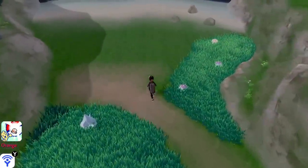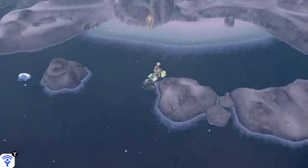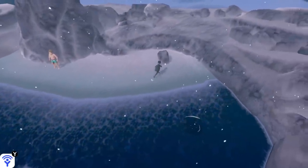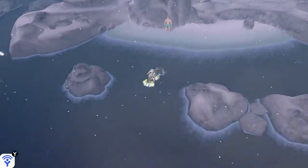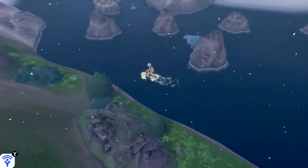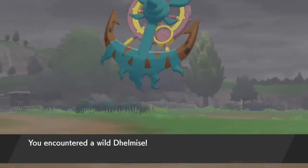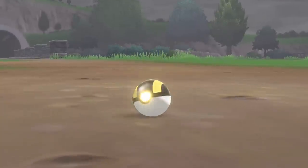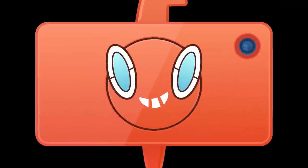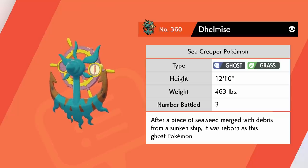Before we head on to the tunnel, I actually wanted to go back and get some hidden items that I missed on the beach. I believe one of them was right over here — it's gonna be a Normal Gem. That's not really the most exciting item. But what we haven't caught yet is a Dhelmise. And here we get another shot at catching it. Unfortunately, the Quick Ball didn't work out, but this critical capture definitely will. As finally, we're gonna get Dhelmise registered in the Dex. The sea creeper Pokemon — after a piece of seaweed merged with debris from a sunken ship, it was reborn as this Pokemon.